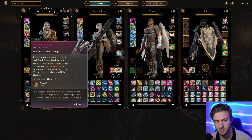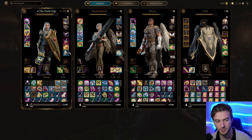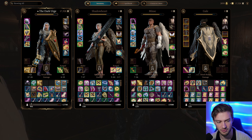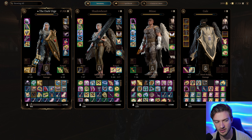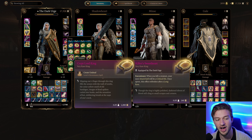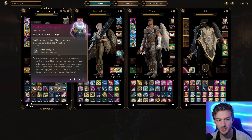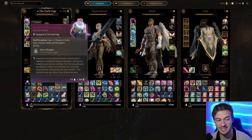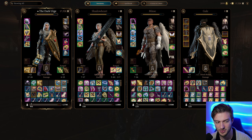For accessories: the Evasive Shoes, Helldusk Gloves for plus one spell attack roll, Spell Save DC, and additional fire damage. Cloak of Protection. Ring of Protection. The Killer's Sweetheart for critical hits — and once you get your critical hit, you can switch to the Crypt Lord Ring to summon an undead servant. We also have the Mask of Soul Perception for increased initiative and attack rolls, and the Hellrider Longbow for increased initiative as well, giving us 27 Armor Class — pretty tanky.